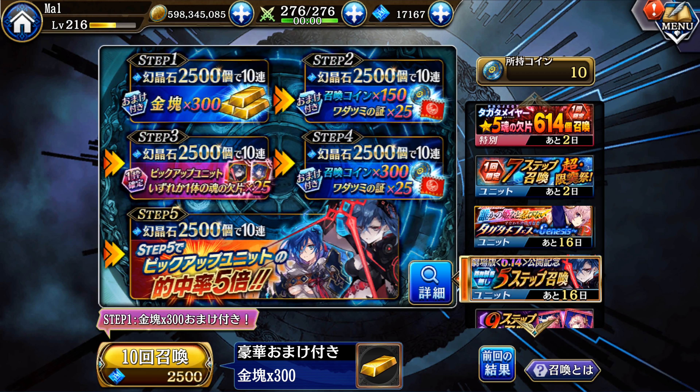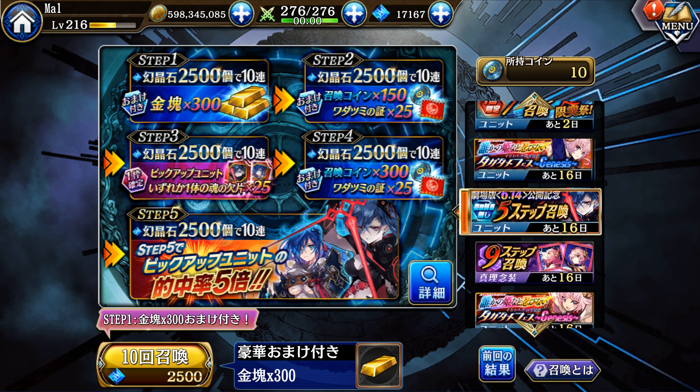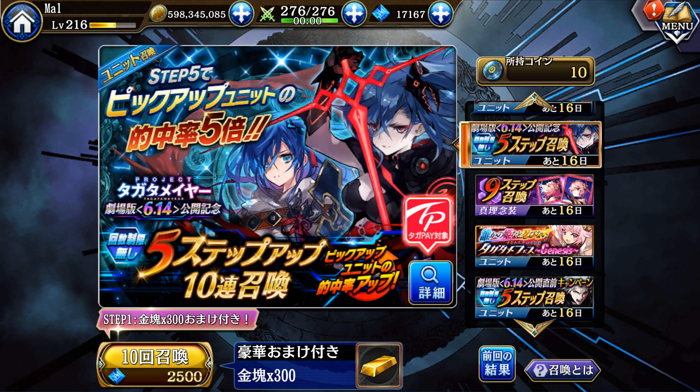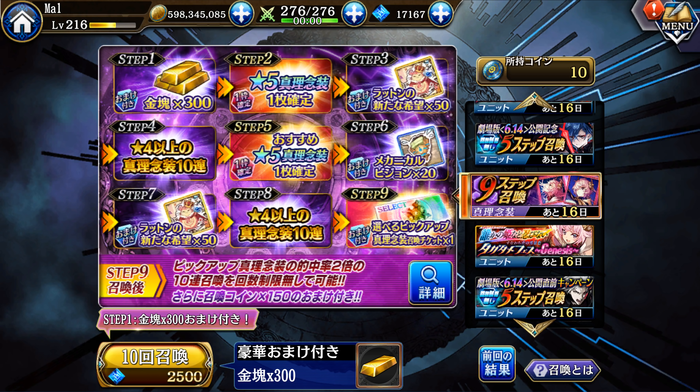Dark Setsuna is looking pretty good — she's got Swordmaster along with Shura Holy Brawler, which is going to be super nice. I already did some damage tests on her and it looks like she's going to be one-shotting for about 15,000 damage if I read it correctly. We also have a nine-step banner for the Nix and Mari nensos, with a selector on step nine.